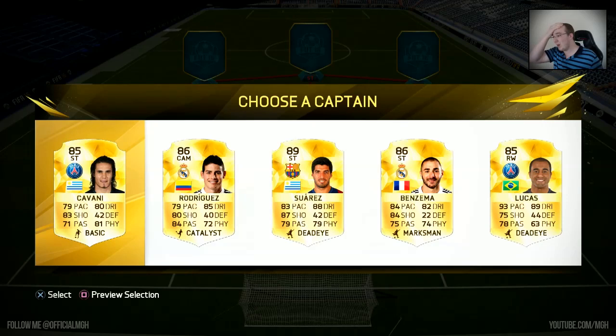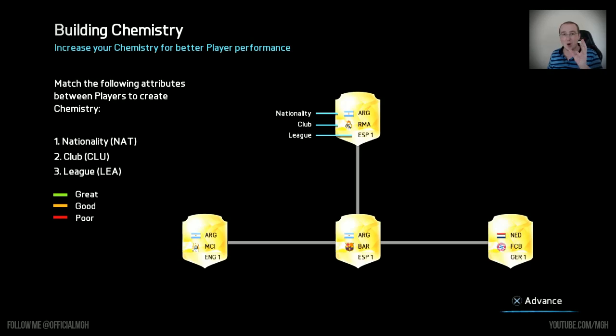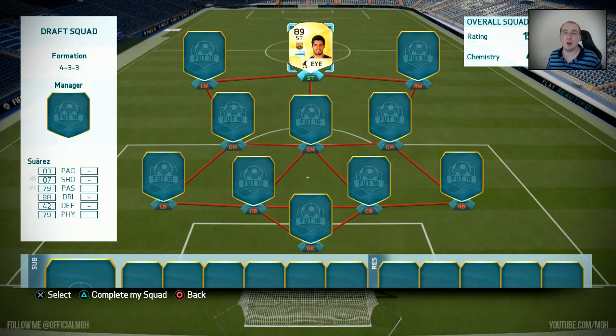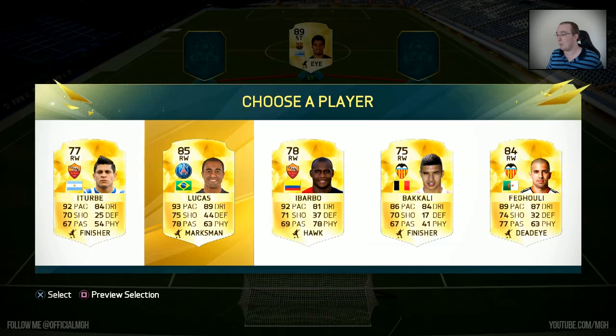We have to pick a captain out of those players — I've decided already, I'm going with Suarez up front, and I'm hoping we can get either Messi on the right or Ronaldo on the left. They're talking about chemistry — everyone knows how chemistry works. The idea is you pick the position and it gives you a choice of five players, that's it. I'm the kind of guy that would rather go for chemistry than the best ratings, because if your chemistry is not good, they might not play well.